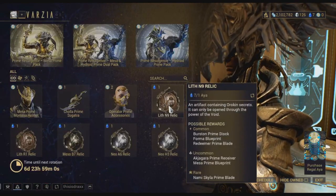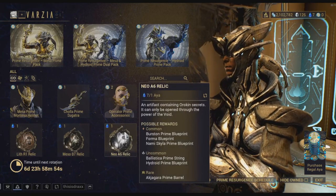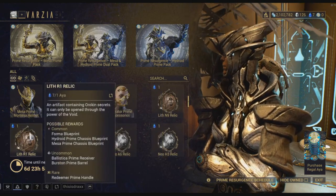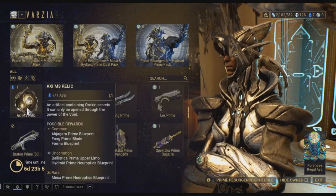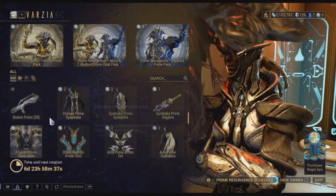Then we have the N9 Relic. The Hydroid Prime Systems is in this one — Hydroid Prime — nothing in there really. 2 of these, that makes it simple. And then we got the Axi Relic. There we go — we got the Fang, the Lex, the Branton, which I already own.